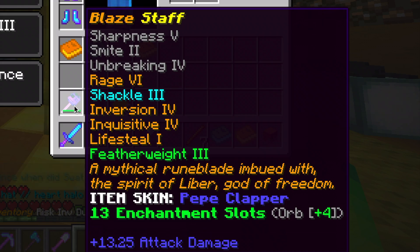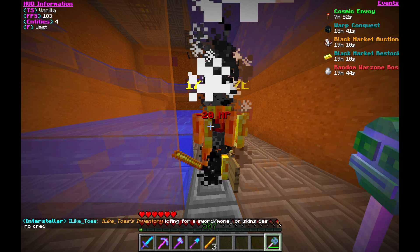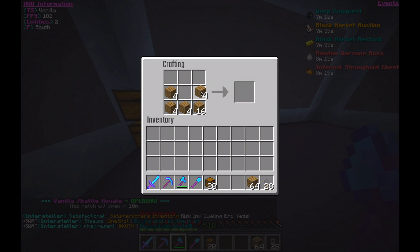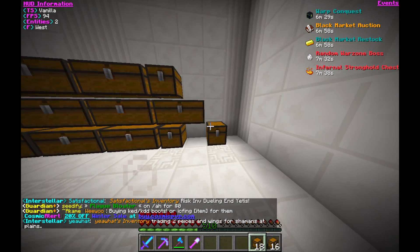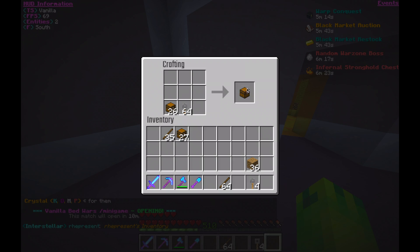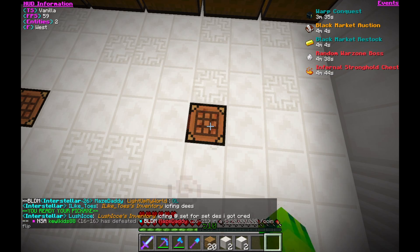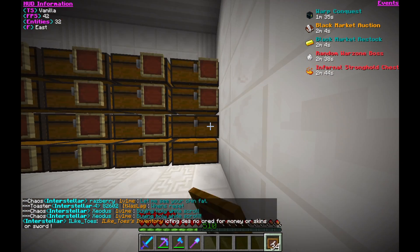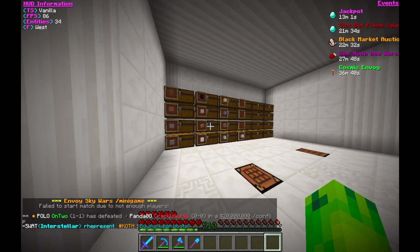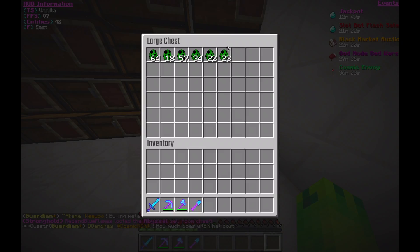This new Blaze Staff was going to be my baby and I planned to grind with it constantly. I also decided to finish up the chest room I had built, so I made lots of chests and trap chests and put them on the walls. With crafting tables in the floor and item frames to label everything, it looks pretty good — I'm really proud of it.